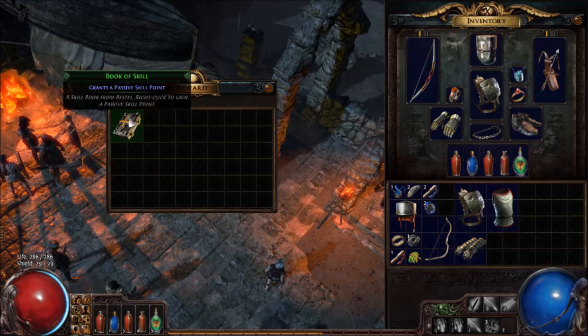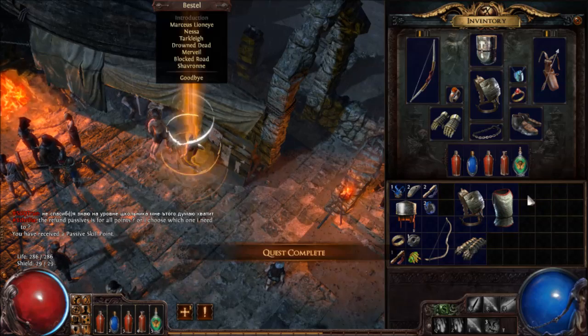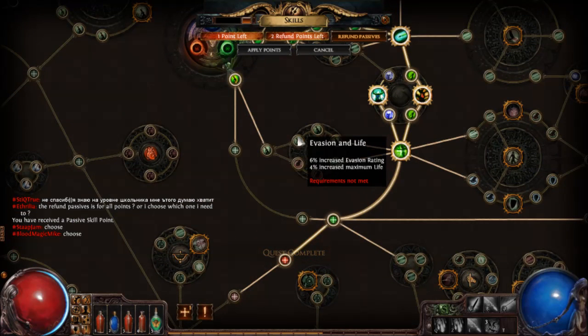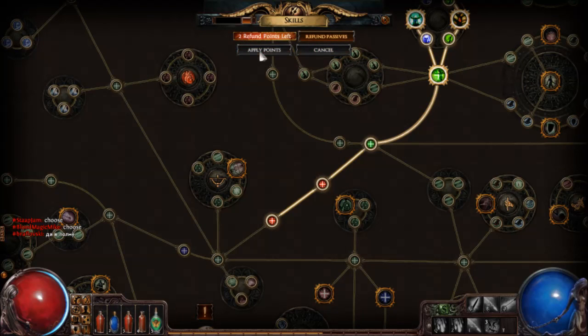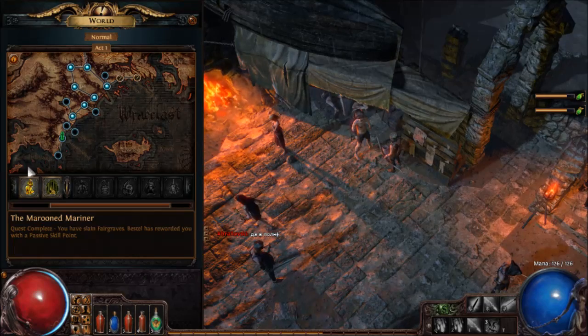Select one reward — I can only pick one. Book of skill: grants a passive skill point. Oh yeah, let's use it. One skill point. I could really use invasion and life, but for now I'm just going to keep forward — plus tank strength, I'll take it. So I guess that's what they mean by books — extra skill points.